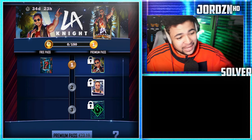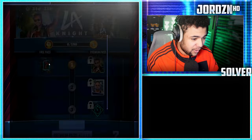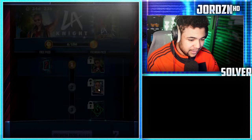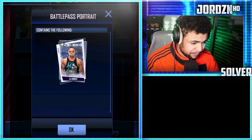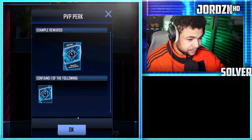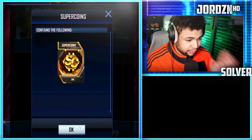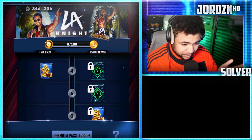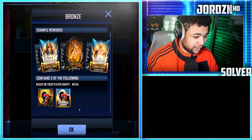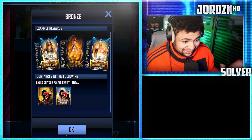As you guys know, with every Battle Pass that comes out, I'll run you guys through what you can get for each unlock. Level 1, free track: 25 picks. Paid track: LA Knight card. Level 2: portrait image — and that is an interesting portrait image, I don't think I've ever seen that image of LA Knight in general, so that's a really cool image. Level 3 is a PVP perk. Level 4, free track: 300 super coins. Level 4 paid is another perk. Level 5 paid: another perk. Level 6 paid: 300 super coins. Level 7, free track: a pack that contains two cards from SummerSlam into Inferno tier — basically two Season 10 cards, which you don't really want anymore.